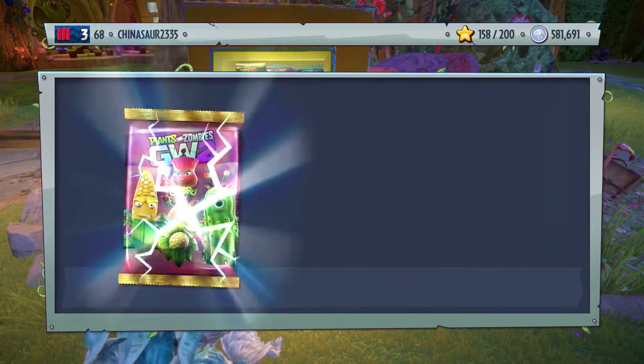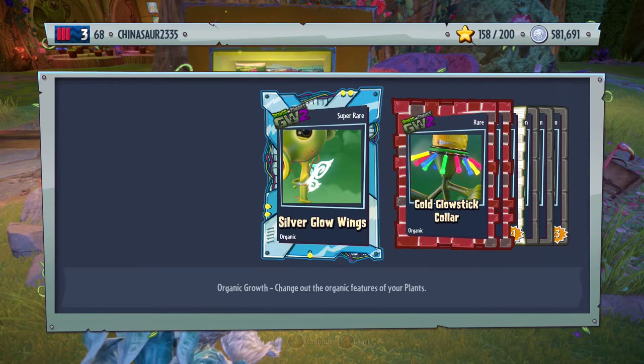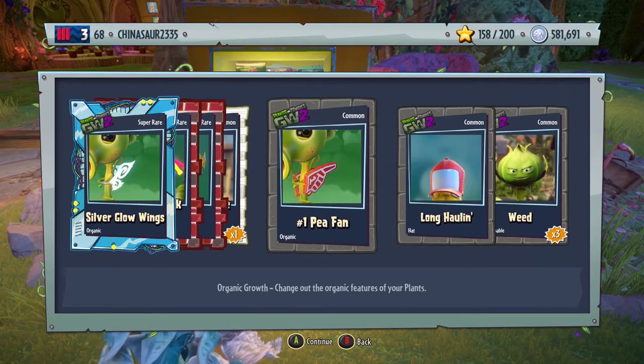Back to the Fertilizer Fun Pack. Three rares and a super rare. We have silver glow wings — I feel like we got this one already — that's for the Peashooter. Gold glow stick collar — I know we got a glow stick earlier for Colonel Korn. A monocle, accessory for Rose. We have a vase weed. Number one pea fan — I love that for the Peashooter, it's so cool.